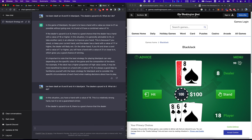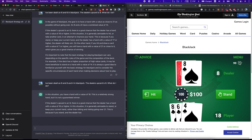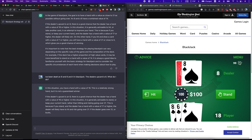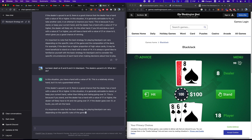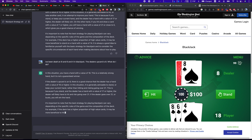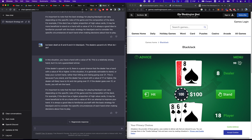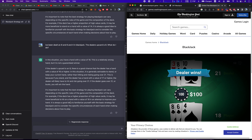In this situation, you have a hand with a value of 18. This is a relatively strong hand, but it's not a guaranteed winner. If the dealer's up card is 8, there's a good chance the dealer has a hand with a value of 16 or higher. It's generally advisable to stand or keep your current hand rather than hitting and risking going over 21. It's a basic strategy — so it says stand. Dealer 21. Dealer wins.